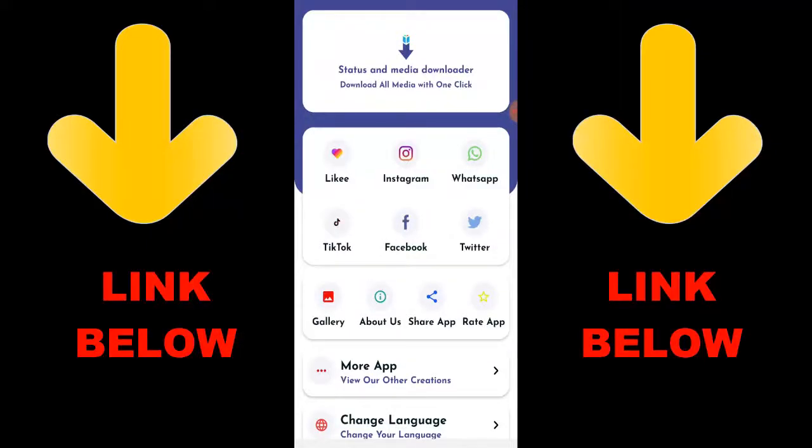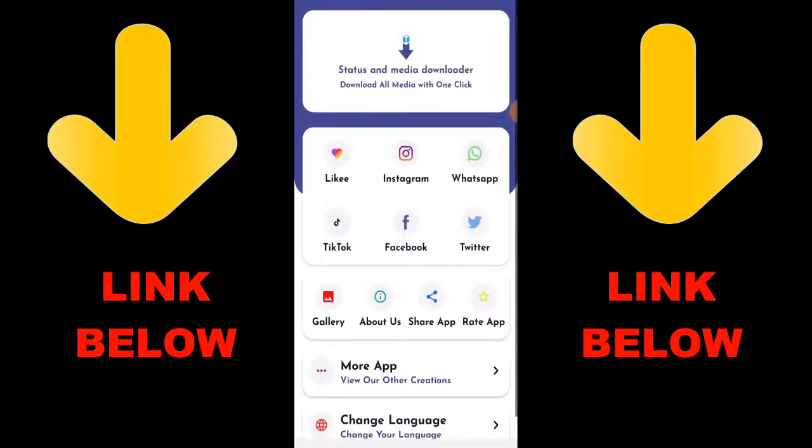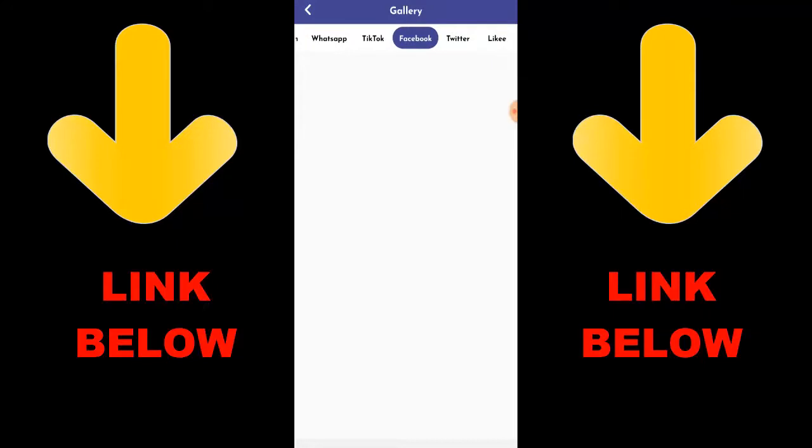Check out this trending app called Status and Media Downloader — download all media with one click. You can download any videos or pictures from any social media including Instagram, WhatsApp, TikTok, Facebook, and Twitter, all in one click. Just download the app, copy the link of what you want, paste it in the app, and download it. Check out the channel below for the link to get the app — it's going to be cool!